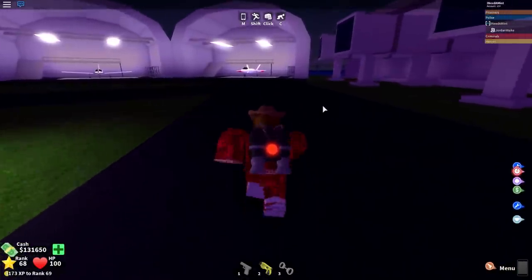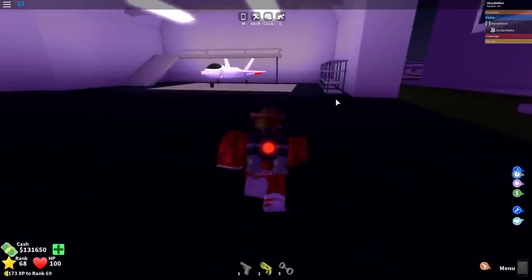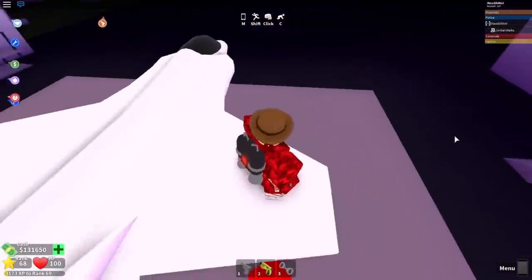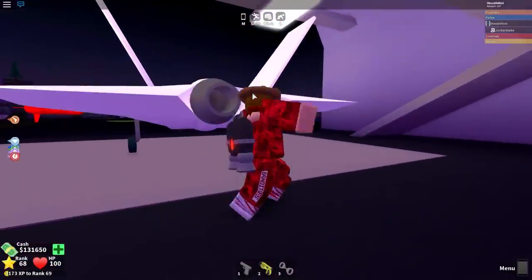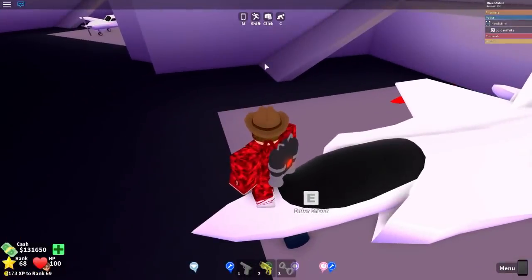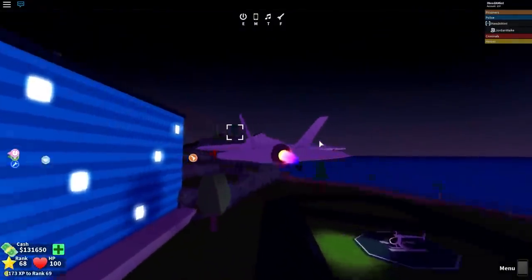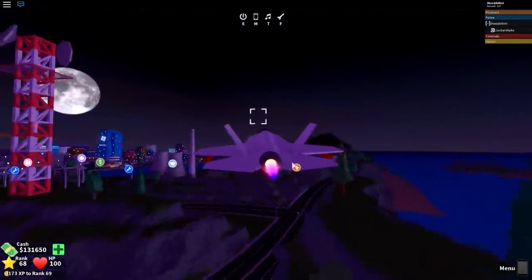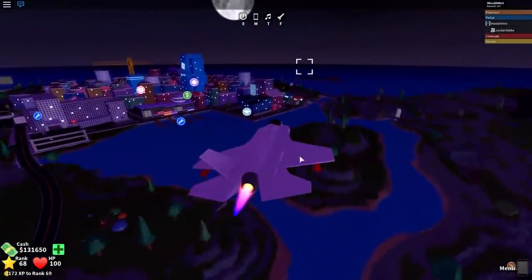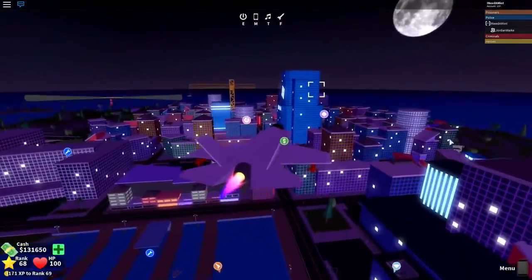The special thing I bought is the Warhawk jet. It's 4 million in-game cash, but it is the fastest flying vehicle in the game. It has missiles and a flame exhaust out the back which looks really really cool - I love that feature, it makes the jet look really nice. Let me get in the driver's seat and press E to start flying.